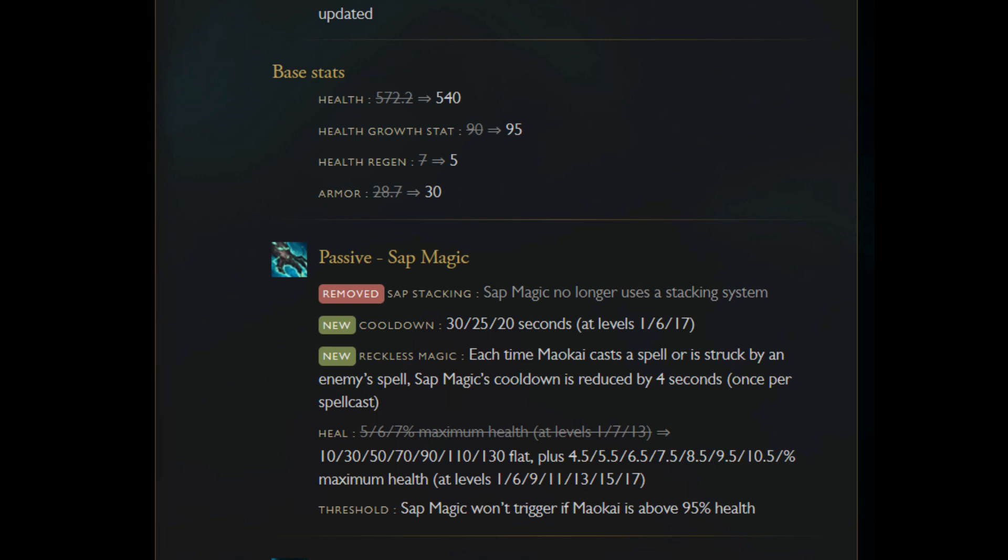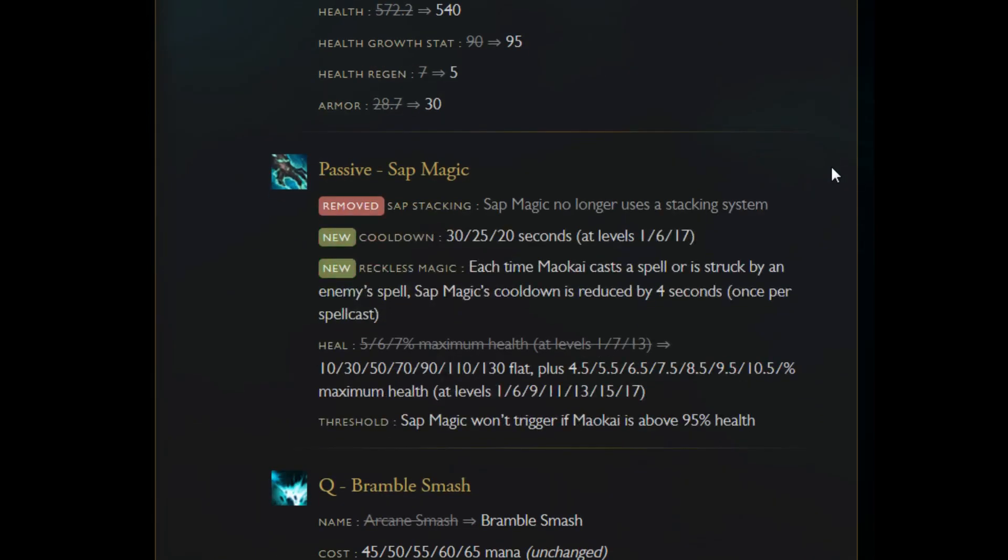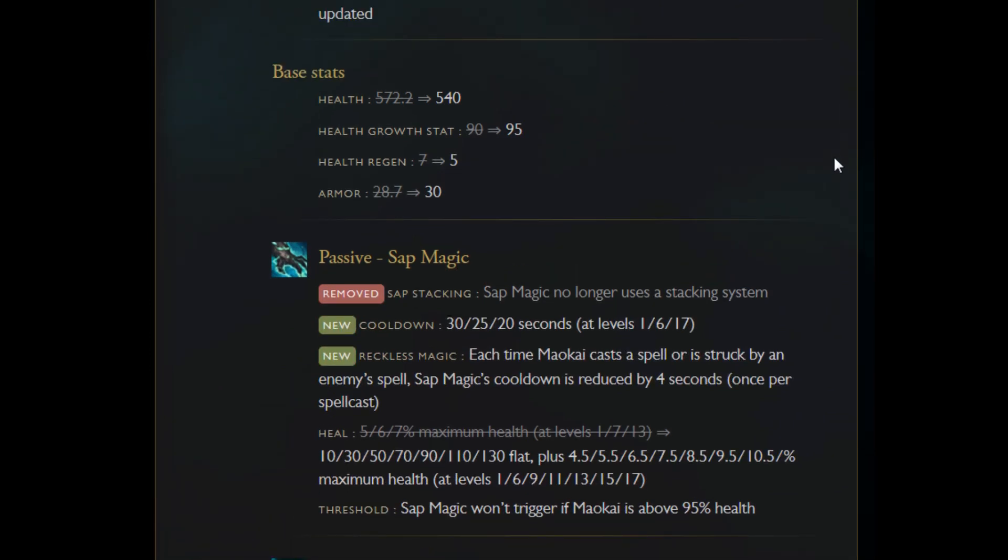I didn't play the new Maokai on the PBE. I did play the new Sejuani and a bit of the new Zac. The new Zac — I haven't seen what he shipped as, but it looked uncomfortable — his new Q, the way it was animated. I'm not sure if that changed. And Maokai I did not play; I haven't heard any of the new voice effects or even seen his ult used. So I won't be commenting on that too much, but I'll cover the other stuff I saw in his kit.